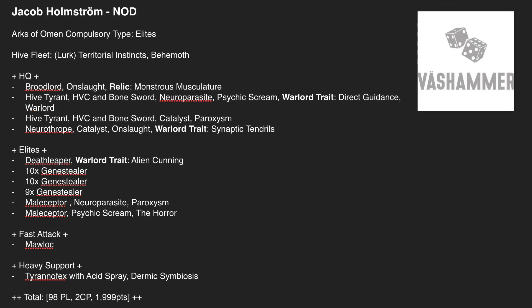This is Jacob Holstrom representing team NOD — no idea what that stands for. He's taken Elites with Behemoth and Territorial Instincts, giving monsters obsec. In HQs, a Broodlord with Monstrous Musculature, which gives all weapons plus 1 damage. That's really strong on a Broodlord — great AP and lots of attacks but only 1 damage normally, so this makes it a genuine threat to Marines.